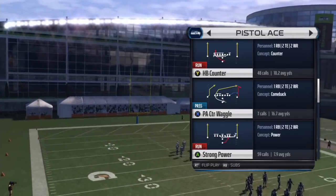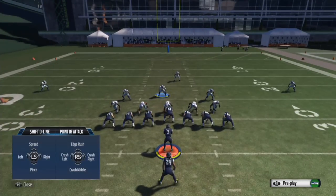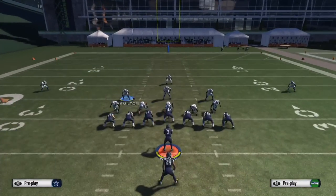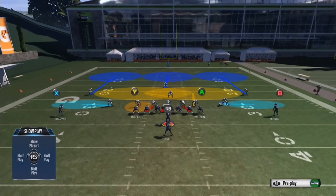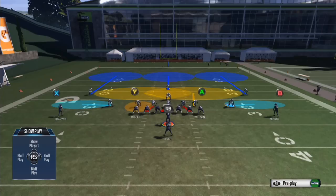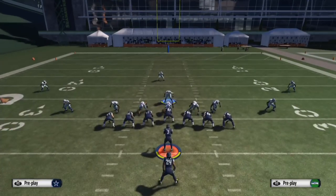We'll go to Strong Power. What I do is spread the d-line and crash them, then do the edge rush where they blitz outside. With this linebacker on the outside playing like the defensive line, I put him in a spy just in case it's a pass and you've got a running quarterback like Russell Wilson. You want to bring out the light blues outside — just like this — and this is for Pistol Ace specifically.